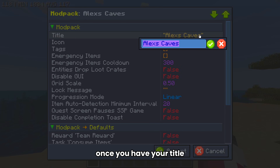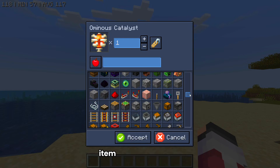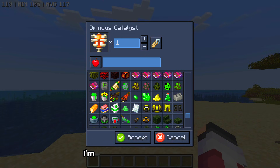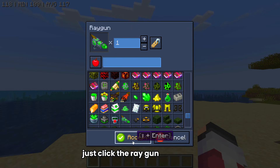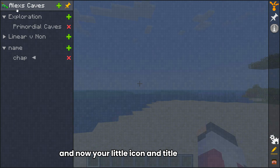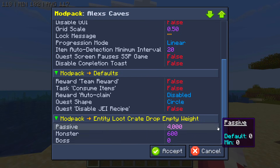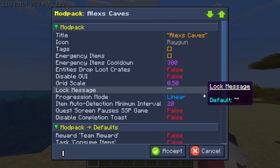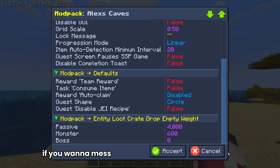Once you have your title, you can go ahead and give your quest book an icon. This icon could be any Minecraft item — modded items included. For this video I'm using the Ominous Catalyst, but if you wanted to use the Ray Gun, for example, just click it and hit Accept. Now your icon and title are up there. None of the rest of this really needs to be messed with — you can leave everything else completely normal.